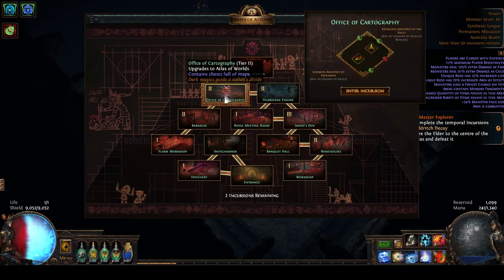I will also have the ability to add an extra connection here between the Office of Cartography and the Royal Meeting Room. You'll see there's a sign that says 'lock door to the Royal Meeting Room - unlock this with a Stone of Passage.' One of the monsters inside this zone will hold a Stone of Passage. If there was more than one potential doorway that could be opened, there would also be a chance of getting a second Stone of Passage, but one is guaranteed unless all connections are already made.